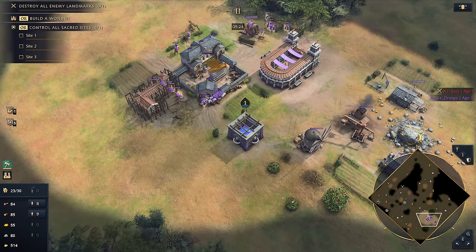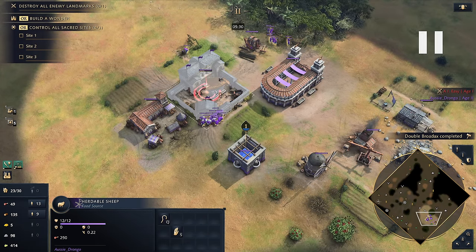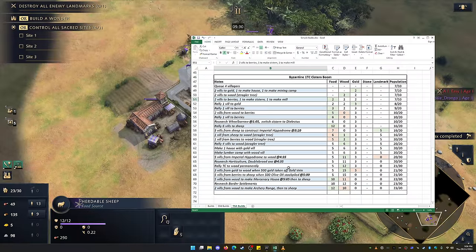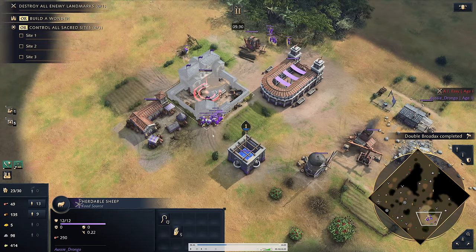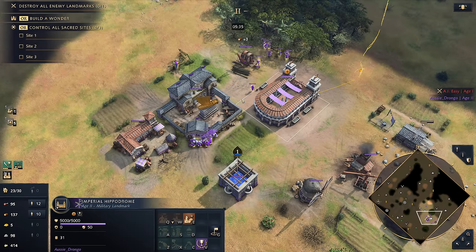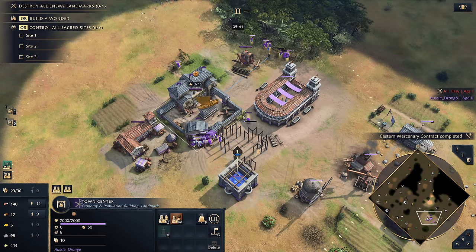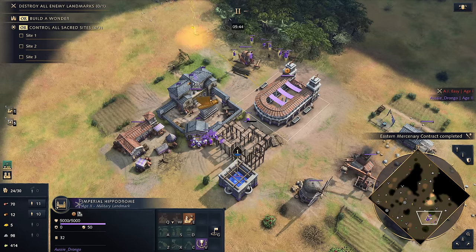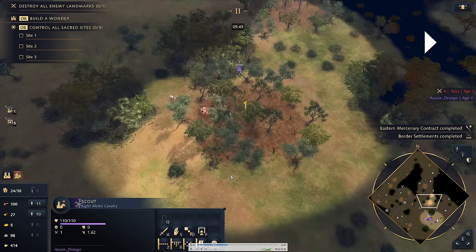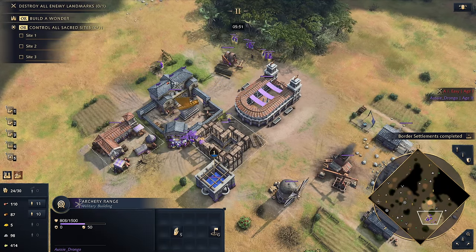These five villagers, once they finish building, head over to food to balance out the economy. The key thing to remember is you want 12 villes on food and 12 villes on wood, rallied out to wood. We drop down our archery range. Now that we have border settlements, watch the line of sight go out — look on the minimap, it is huge. Horsemen are thrown into queue as well. We're getting out keshiks and horsemen to leverage the power of our landmark and its unique ability: triumph.